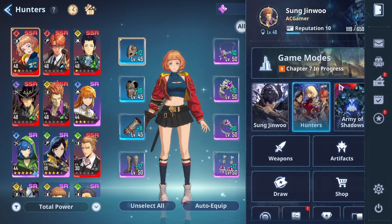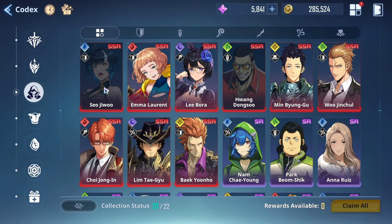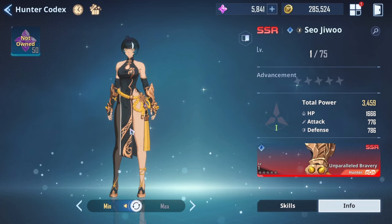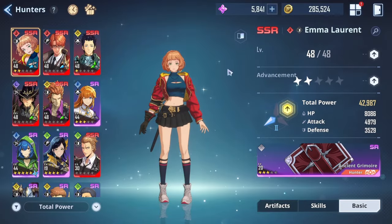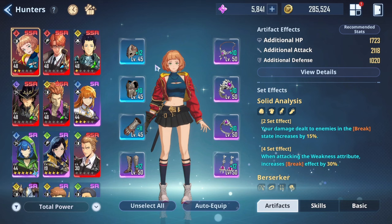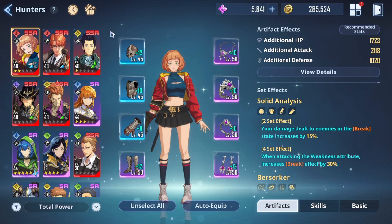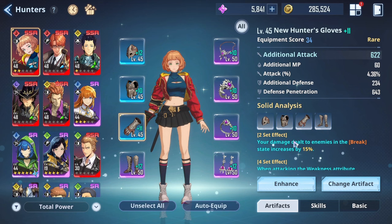Hopefully you guys enjoyed this video. Now, I'm only missing two out of the hunters, but I do still know how to build some of them already. I really want Seo Juru — she's an amazing character and will help me clear specific content. Let's get right into it. When it comes to Emma Laurent, the build I use for her is the break one. Not every single enemy has a break meter, so you don't always need this gear on her. However, when the enemy does have a break meter and she has the weakness attribute, this is one of the best gears for her — the faster you can break the enemy, the better.